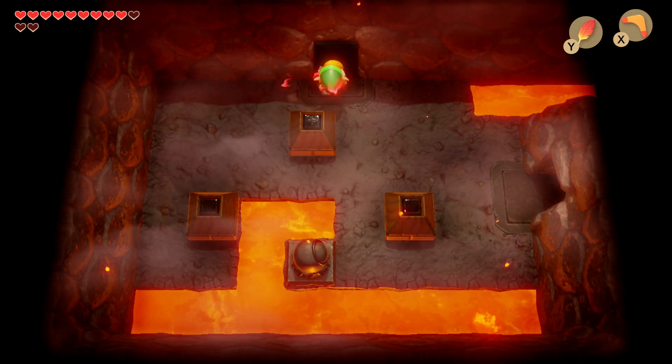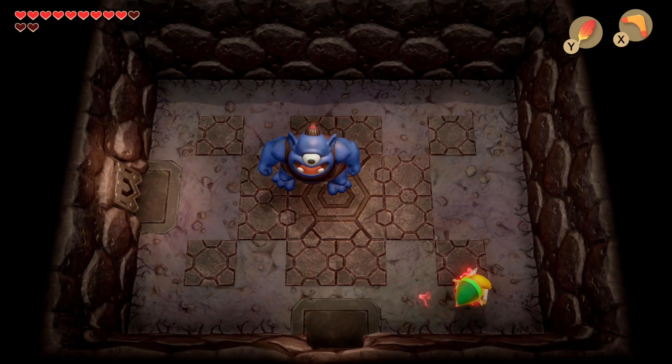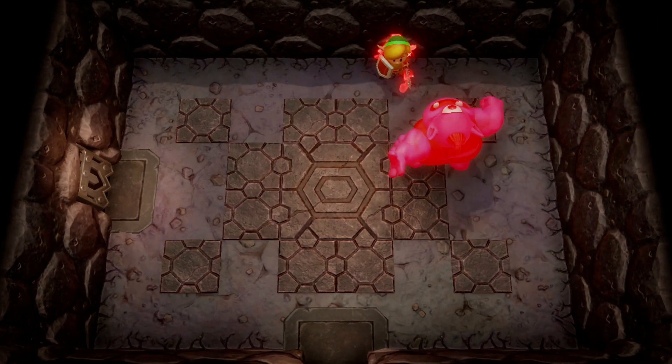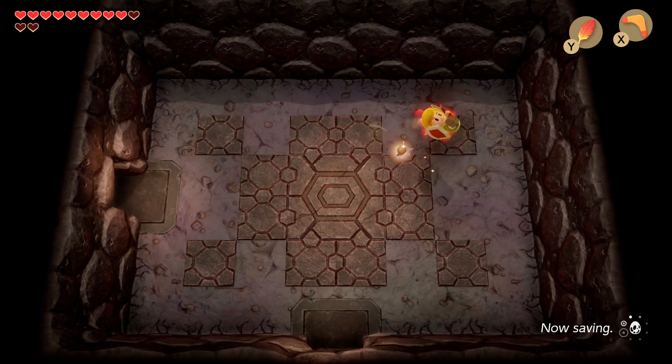From here head into the next room where we're met with the Hinox. To defeat the Hinox we need to dodge him from grabbing us and then attack him from behind towards the side. I've got boosted attack so I managed to defeat him quite easily here. Pick up the fairy and regain some health, then let's continue on.